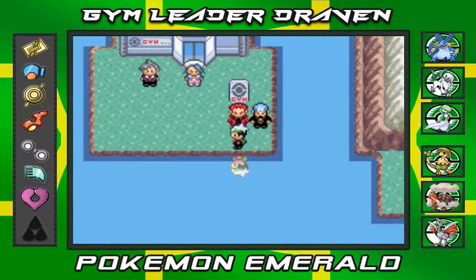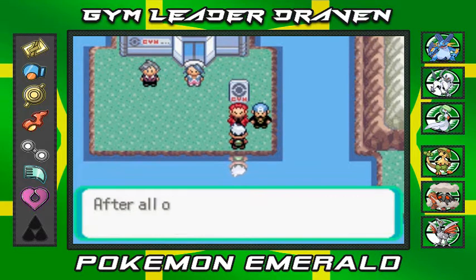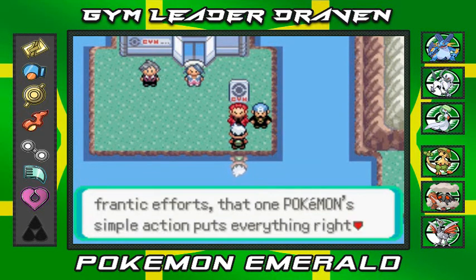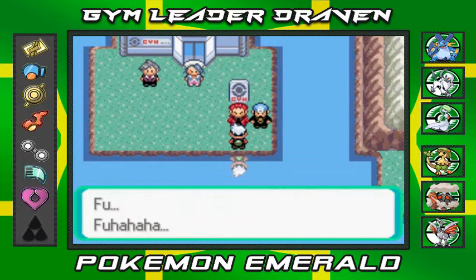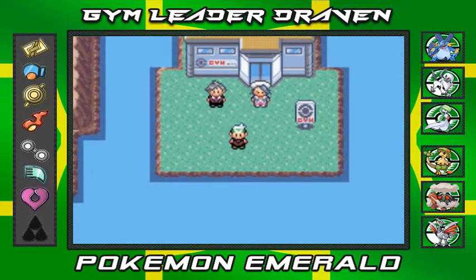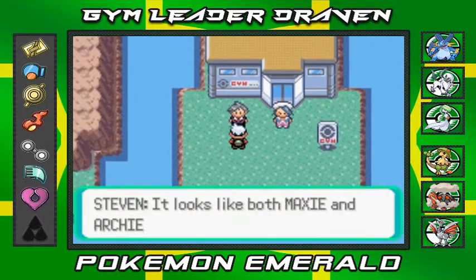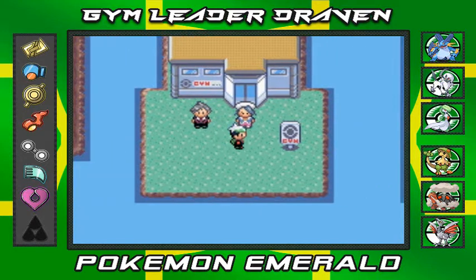The Team Magma and Aqua leaders — Maxie and Archie — have disappeared somewhere. An NPC says they've probably gone to Mount Pyre to return those orbs. Wallace then speaks: 'Draven, my assessment didn't deceive me. Thanks to your help, all of Hoenn was saved. On behalf of the people I thank you — this is a gift from me to you.' We receive HM07.